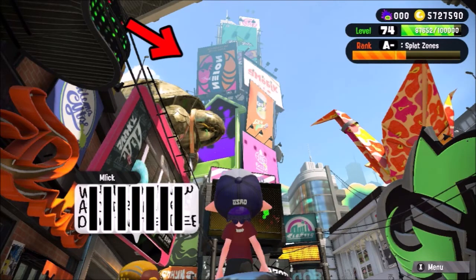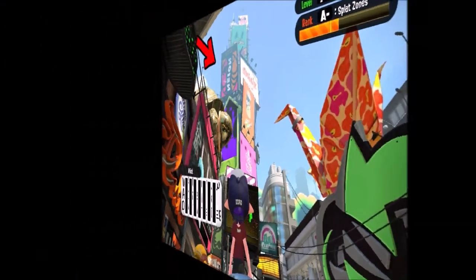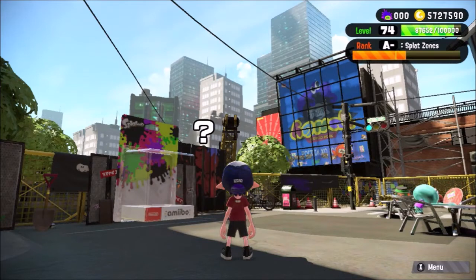You can definitely see we're in front of Inkopolis Square, but that's kind of weird. In Splatoon 2, the training room was like on the side. So that means, being in front of Inkopolis Square, one of those buildings in the background is the training room — and we don't even know which one.